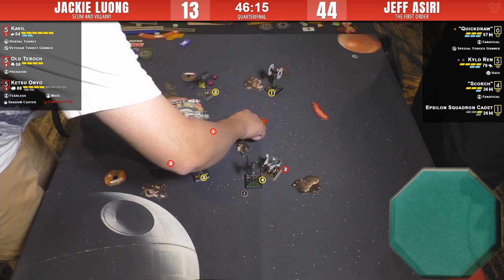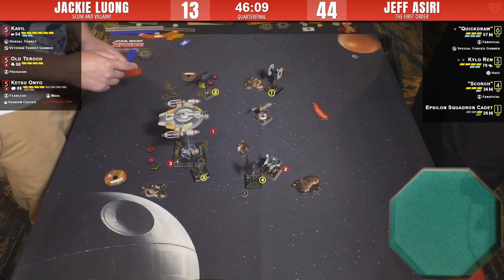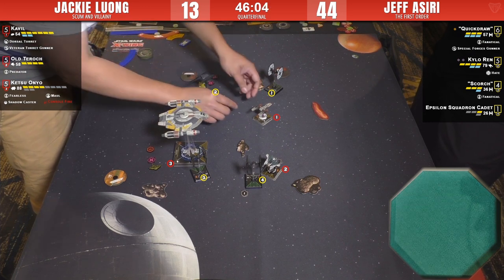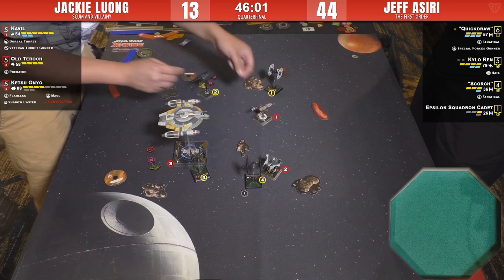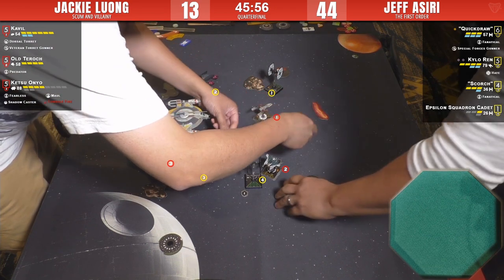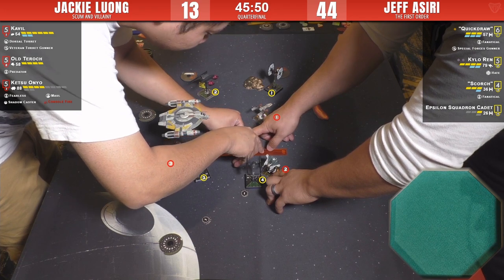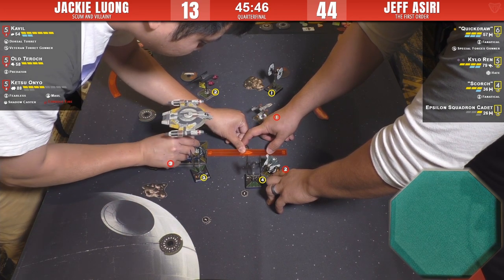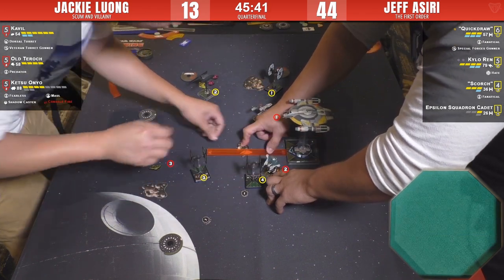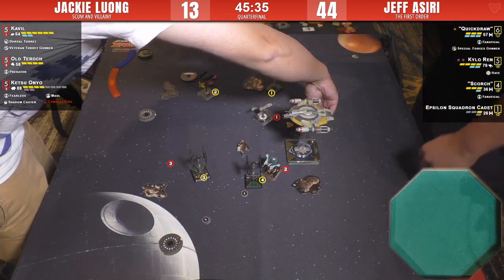If you don't make any mistakes with Jackie's list, you're just waiting for bad things to happen to you. Cavil is going to a spot where Kylo is not likely to chase him — he's rotating the arc to the side. We have the K-turn for Ketsu over the rock — better than being hammered by those guys. If Ketsu takes damage from the rock plus console fire, she may be down two hull by the time shooting starts. Not a lot of choices — this or a three-turn left.